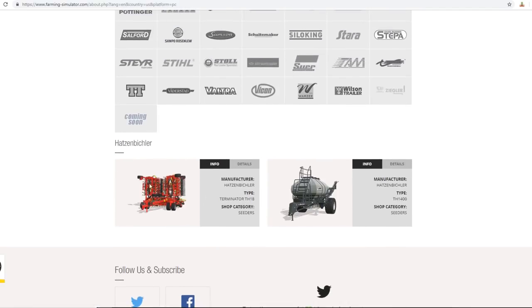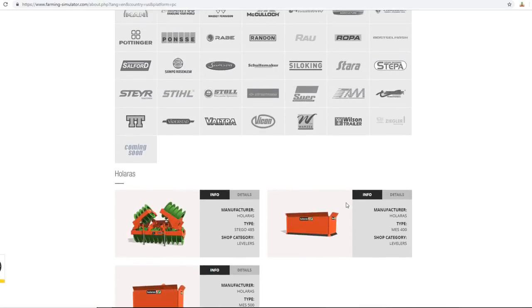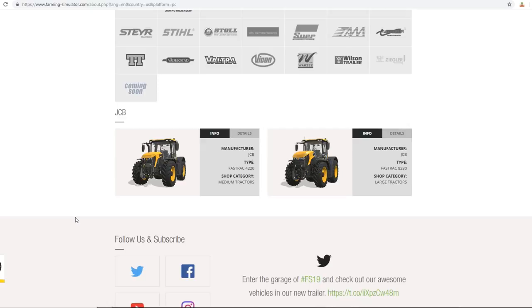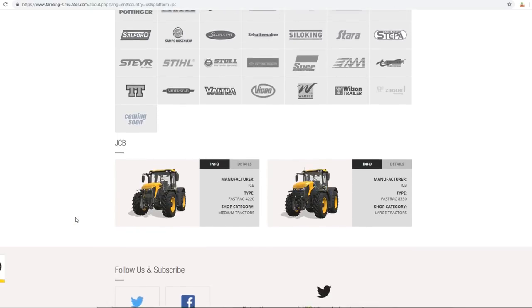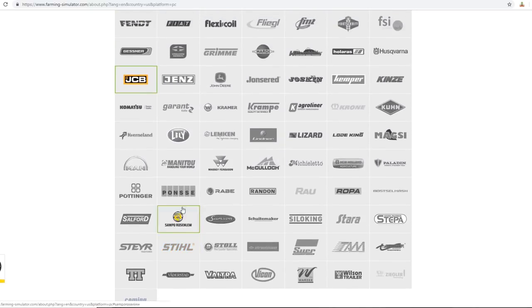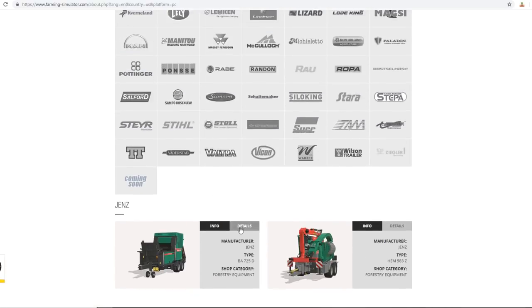Horsch has an 18-meter planner - big equipment, going to be a pain in the neck. Holaross is rocking the Keller paint scheme, the orange and lime green, with a set of levelers. Husqvarna gives you your chainsaw and a lawn tractor. JCB Fast Trac - we get the 4220 and the 8330. I think the 8330 is actually the fastest tractor I've seen in the game. Then we have the chippers that were in FS17.